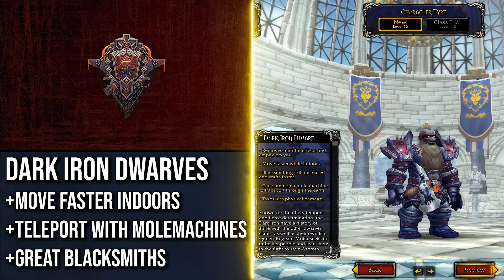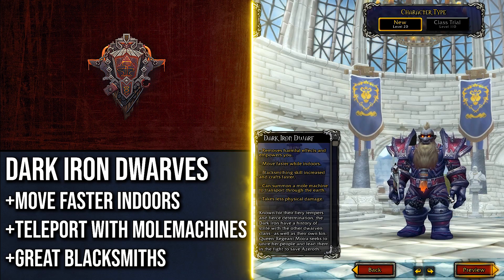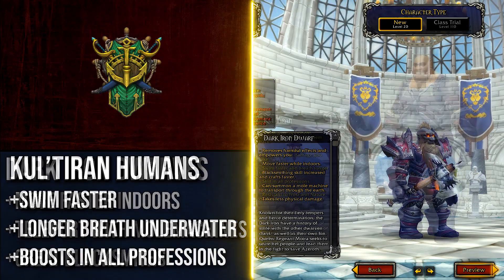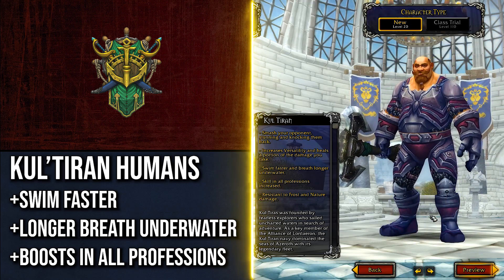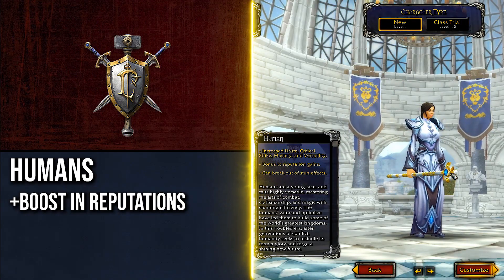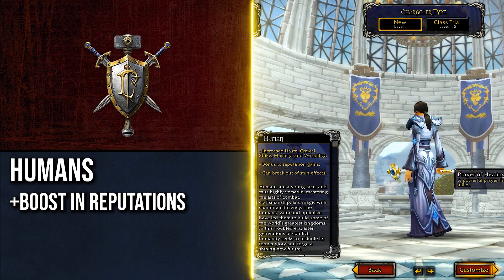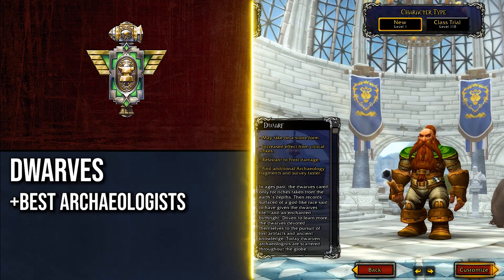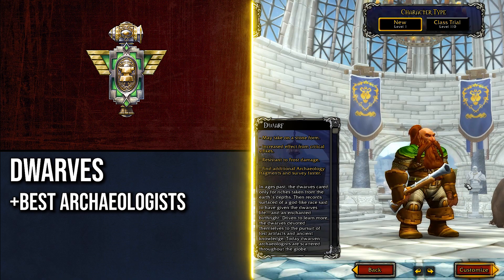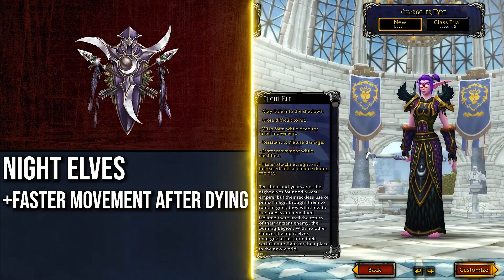Lightforged Draenei get more XP from demons and are amazing Blacksmiths — you can opt to pick leveling zones with demons such as Outland. Dark Iron Dwarfs move faster indoors, making infiltration quests and escort quests easier, and they can summon Mole Machines to teleport around the world saving travel time. Kul'tiran Humans are amazing swimmers for underwater quests and get boosts in all professions. Humans are the best race for grinding reputation with major faction cities. Normal Dwarfs are the best Archaeologists.